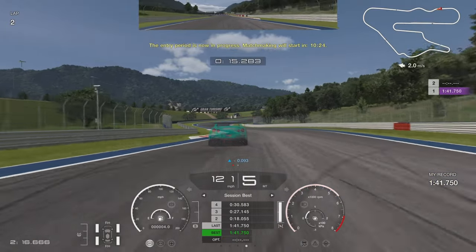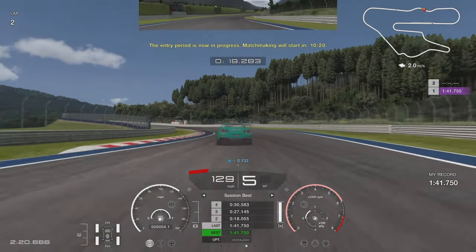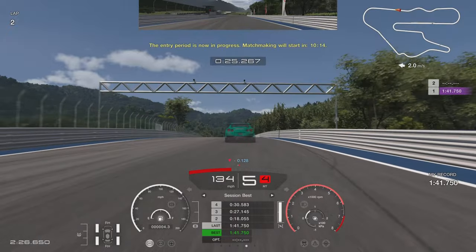Coming up the hill on the kerbs, you want to take a little bit of kerb on each one but be careful not to dip your tyre on the inside, because it will flip the car about and you'll lose time. Just clip the edges of the kerbs and don't actually ride them.